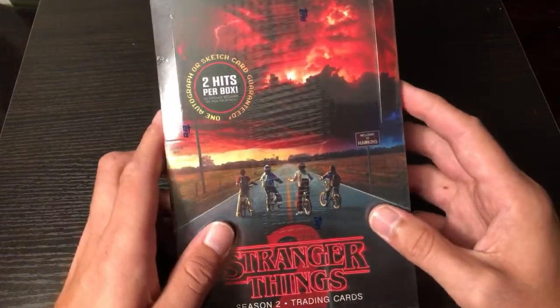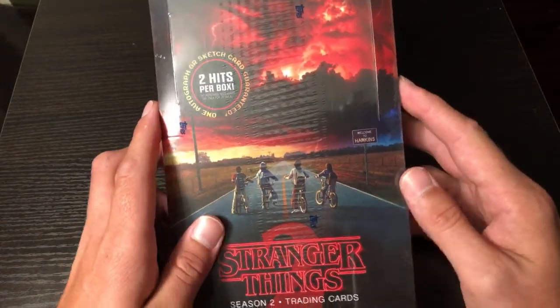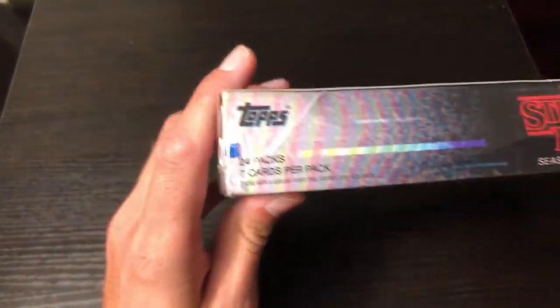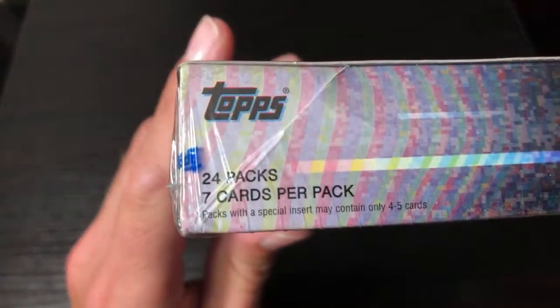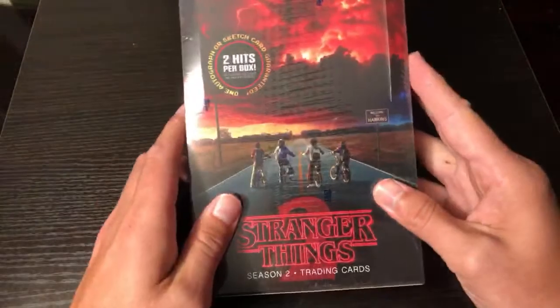Two guaranteed hits per box - one autograph or sketch card - so pretty excited to check those out and see what we can pull out of here. 24 packs per box, seven cards per pack. Small print packs were a special insert, aka one of the hits, and may only contain four to five cards.